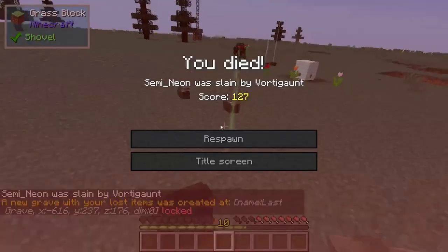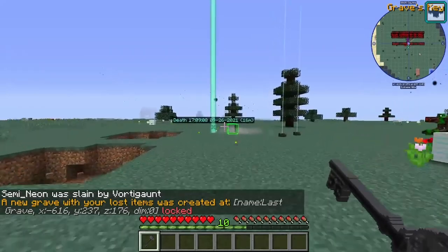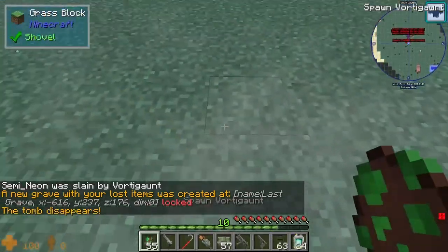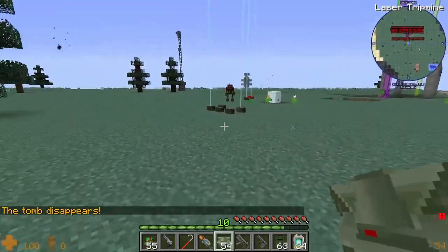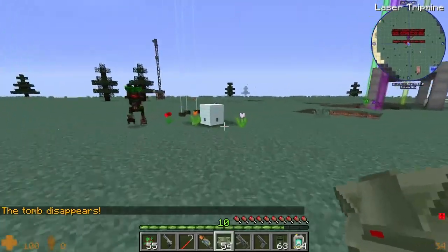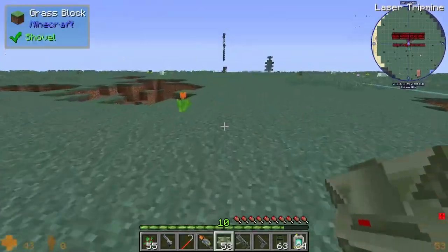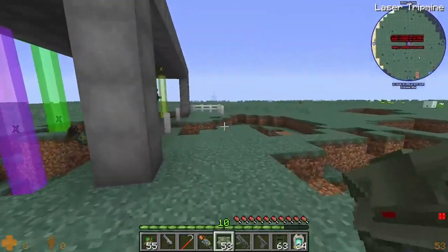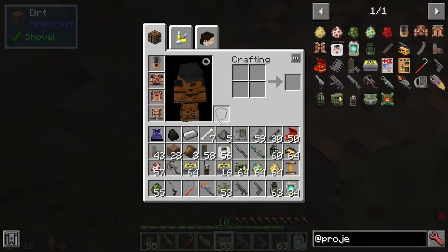Walk towards it — dang it! Stupid Vortigaunt, come over here. I blew up my thing. We've got the snark hive and the hive hand.